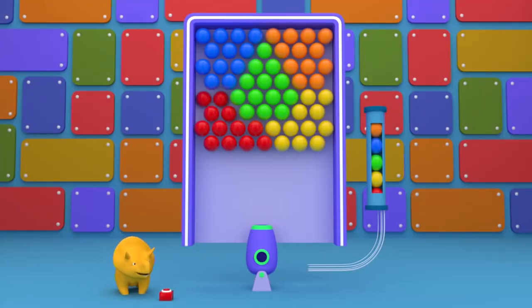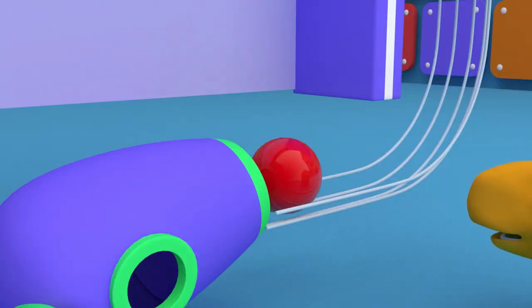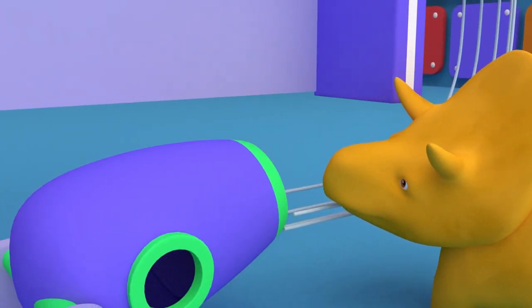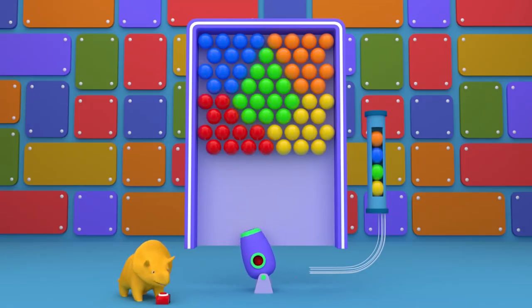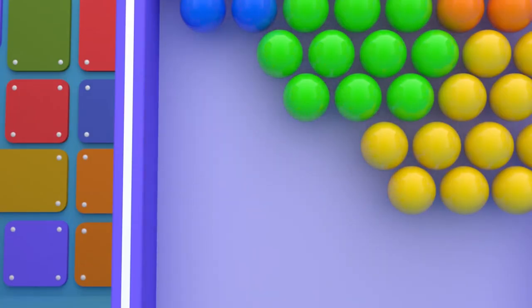Push the button to drop a ball! Red! Hit the red bubbles with the red ball! Well done, Dino!